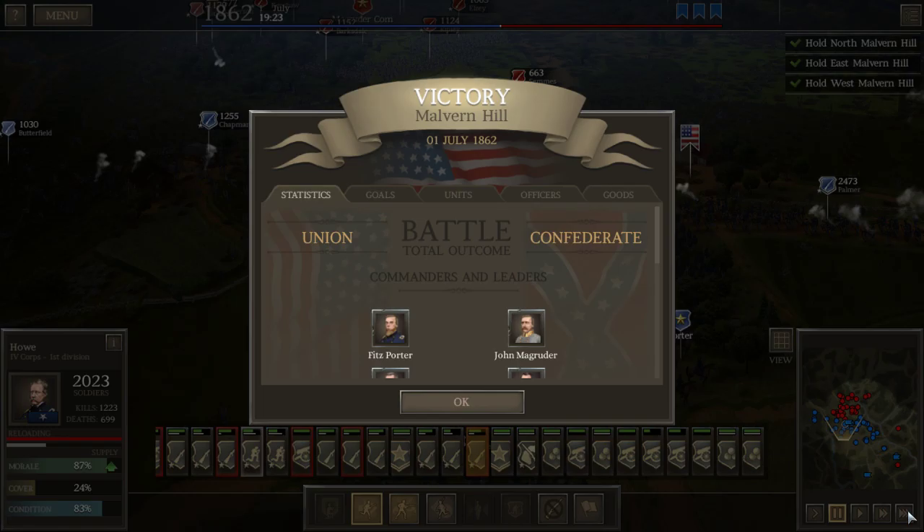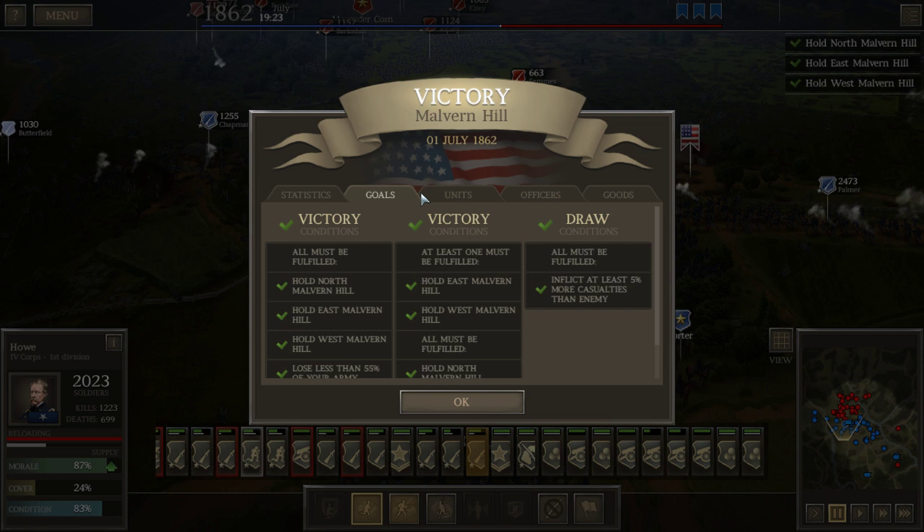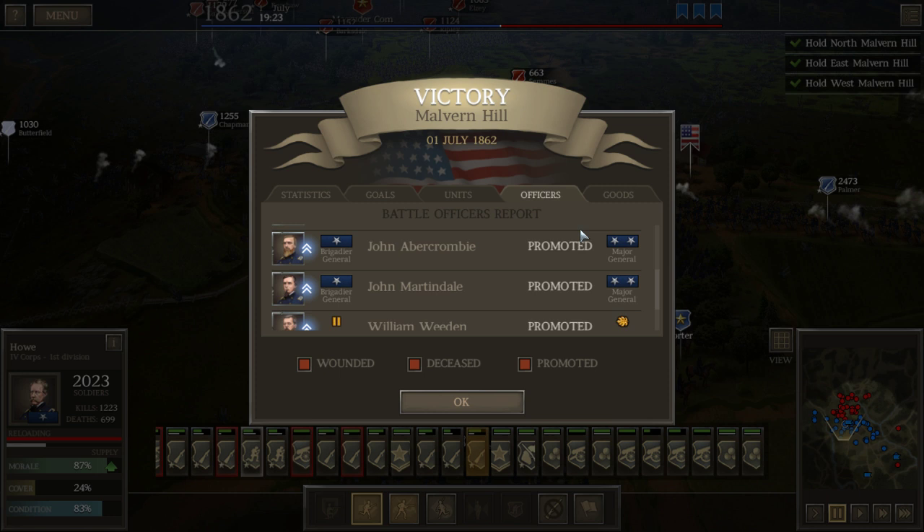We got a victory! Looking at the statistics: casualties on our side — 12,428 men dead or wounded, 40 guns destroyed. On the enemy side we killed or wounded 23,600 rebels, accomplishing most of the goals. Not too shabby. A few officers lost or killed but c'est la vie — this is part of battle, it's going to happen no matter what we do.